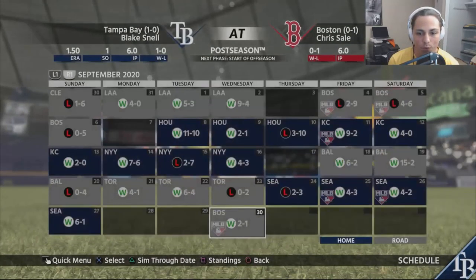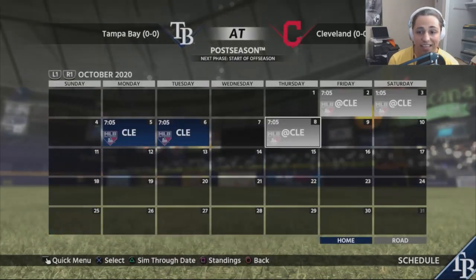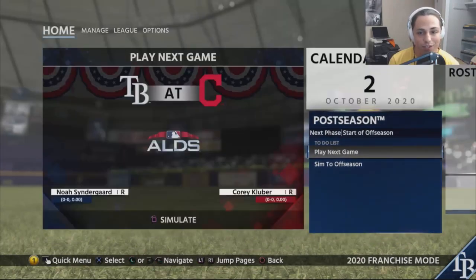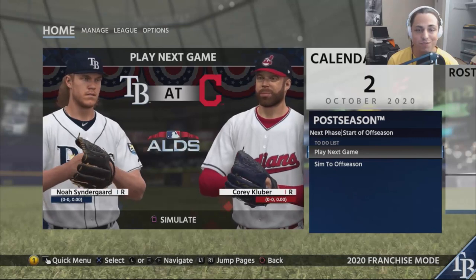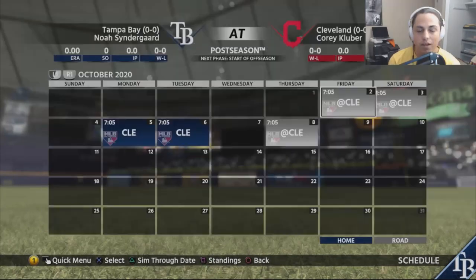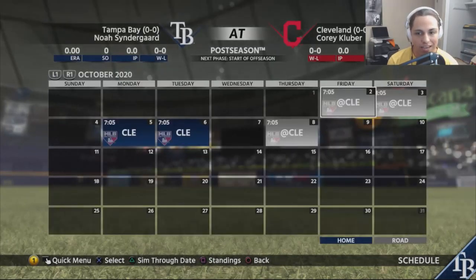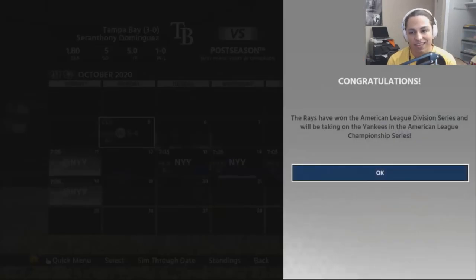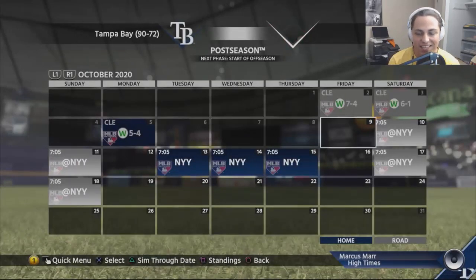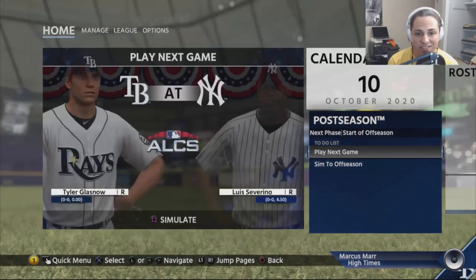We can't lose now — we have to go to the World Series. Game one versus Kluber: Syndergaard takes the mound and we take the seven to four victory. Game two versus Carrasco: Bundy pitches and we win six to one. We sweep the Indians and advance to the ALCS to take on the Yankees.